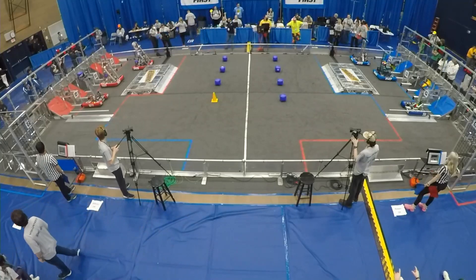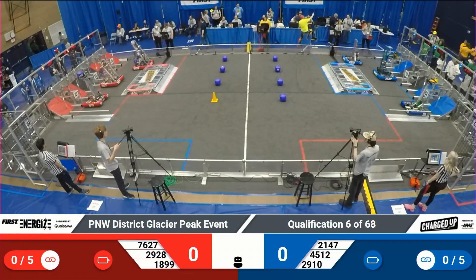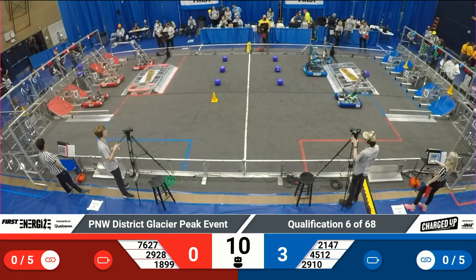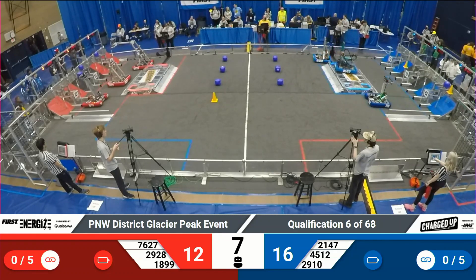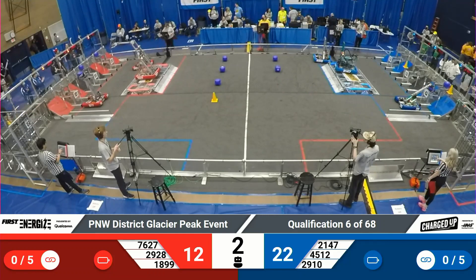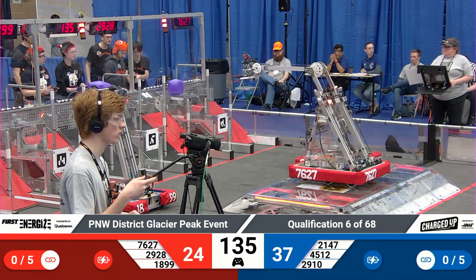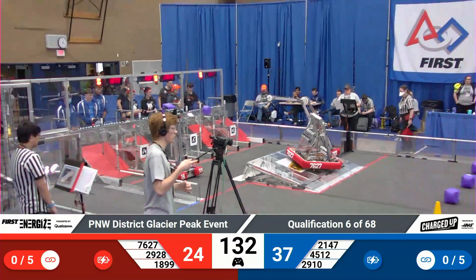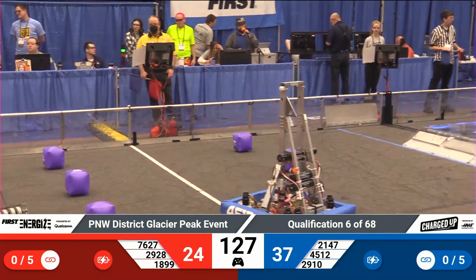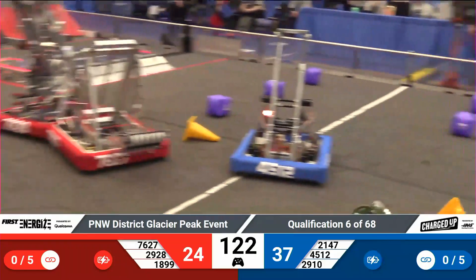Teams get ready behind the white line — in three, two, one, go! Last of our teams making their debut appearance here in this match, but it's veteran 2910 that's off to the races first. They've got a cone in the top row and a cube — 12 points just from that. Here comes one more for Jack in the Bot, and that looks good. Red also puts several cubes onto the top row. After all that, it's 37 to 24 in favor of blue, both alliances with a robot engaged with the charge station at the end of autonomous.